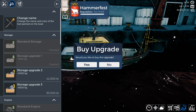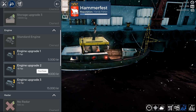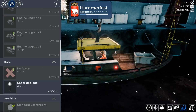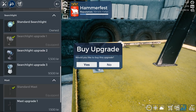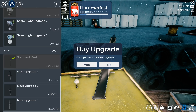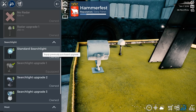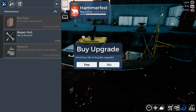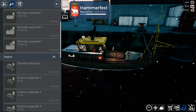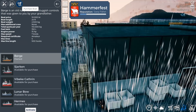We have storage 1, storage 2, and storage 3 upgrades - storage 3 is plus 3 tons. Then we can put a plus 5, plus 8, or plus 12 engine in there. There is one radar upgrade, the 250 meter upgrade, and there are three searchlight upgrades, all of which can be equipped interchangeably. We also have a mast upgrade - I'm still not sure what the mast upgrade does. You can also repair the hull, repaint it, and change the name. That's it for upgrades on this one.